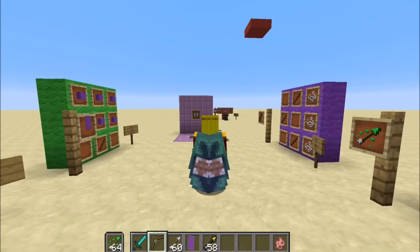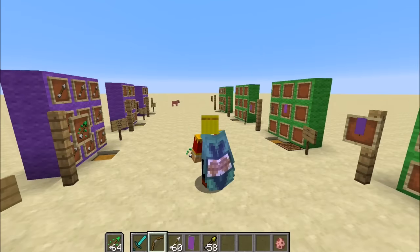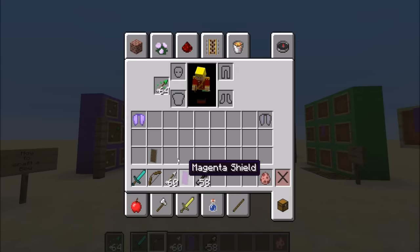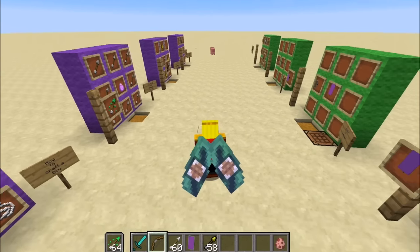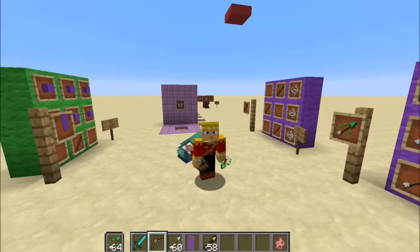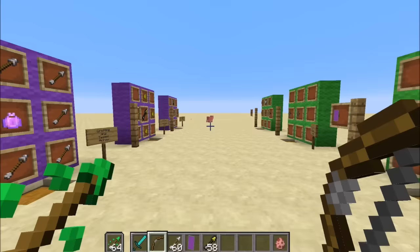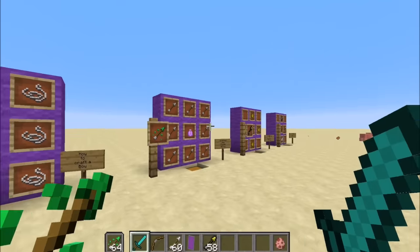Now the coolest thing: elytra wings. As you can see I have a cape on. If I take off my wings you can see my Minecon cape, and if I put the elytra wings back on, they actually match with my cape. So if you have a cape, your elytra wings will match with them. Elytra wings are very useful — I'll tell you how to get them and then show you a couple of tricks.